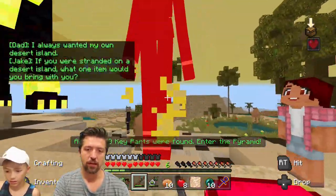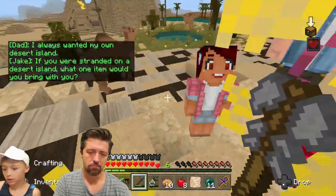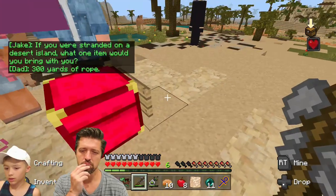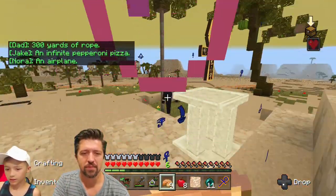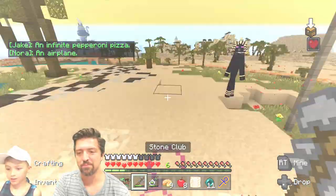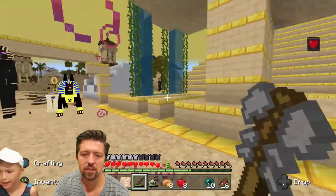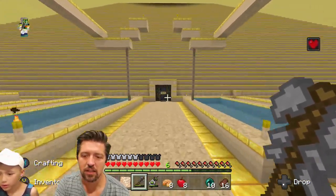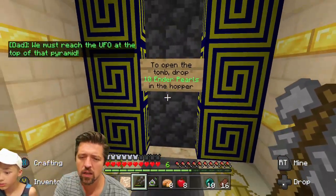I always wanted my own desert island. This is a battle right here — what one item would you bring with you? Three hundred yards of room. An infinite pepperoni pizza. Good call. An airplane. Nora is the smart one. Oh, you just ran right past me. Run! Wait, good call. Here we go — we must reach the UFO at the top of that pyramid.